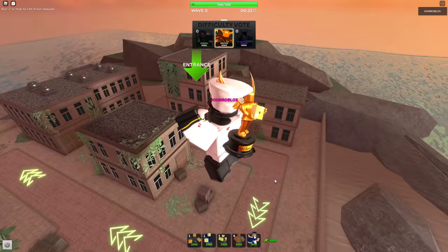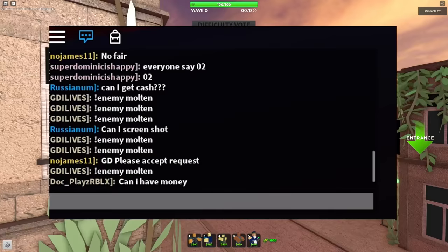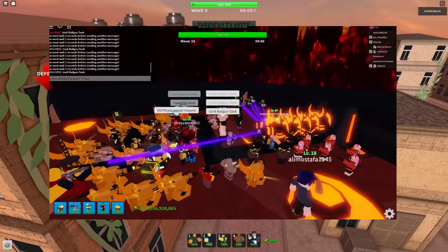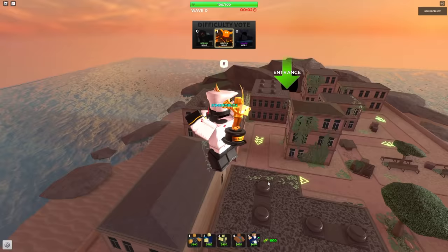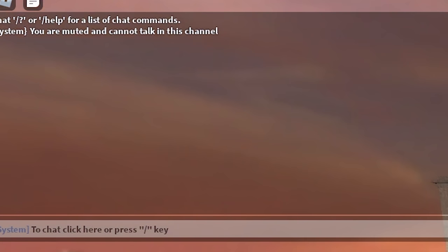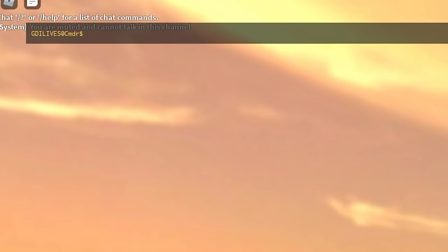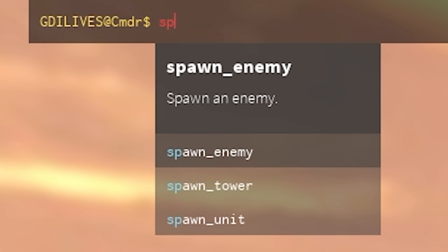Hey TDS players, welcome back to Tower Defense Simulator. Today is kind of cool because I have new admin — it's not clickbait. Before, the admin worked just by chat and you had to type every single command. If you wanted to spawn 20 zombies you had to spam that, and Roblox actually banned me for doing that despite me typing in a system where no one else can see what you're typing. But today, thanks to BelowNatural and Raz, I got new admin powers.